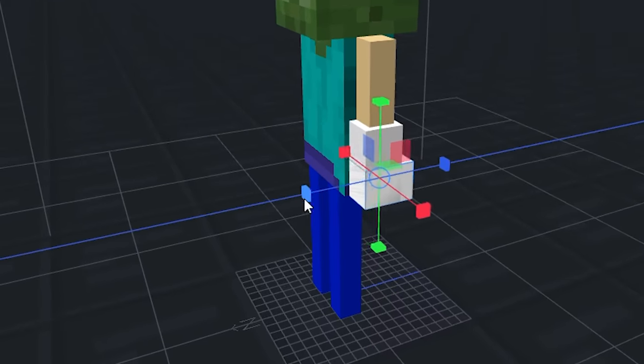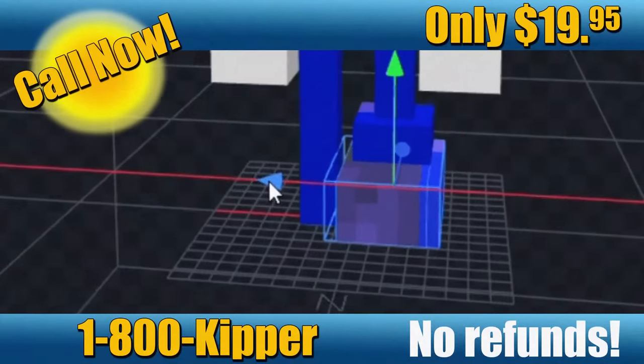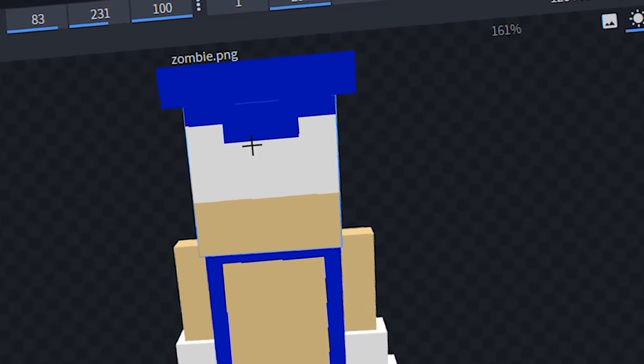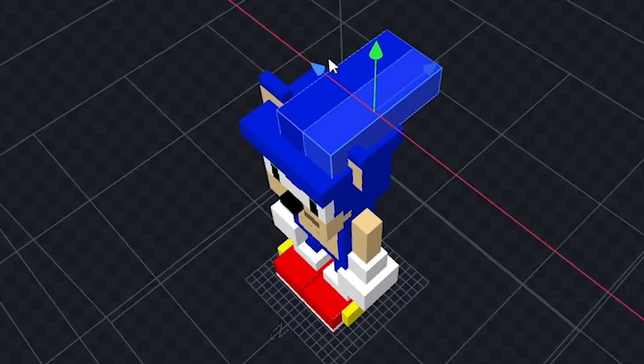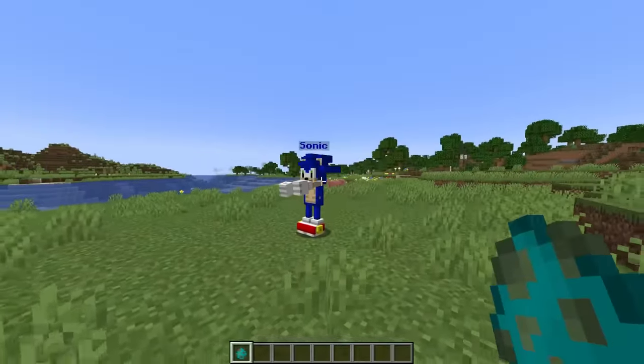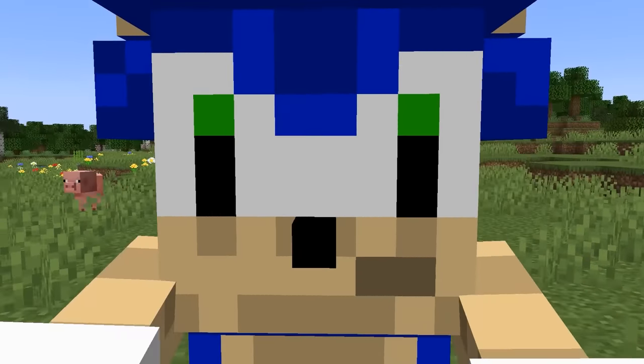We've got a zombie and we're gonna turn it into Sonic. Quick hands, quick feet, every finger, soft belly, premium rubber anti-slip kicks. Sonic head, mouth, eyes — avoid ugly Sonic again — and it's not Sonic without the quill. Add that definition. Oh yes, look at him — the texturing looks amazing!